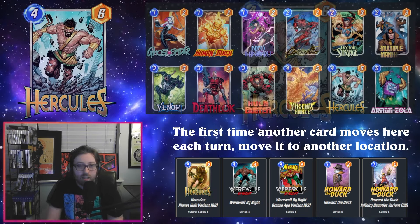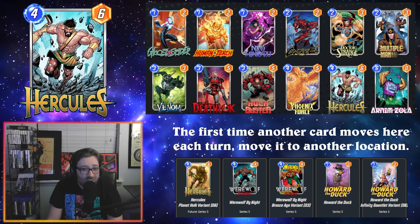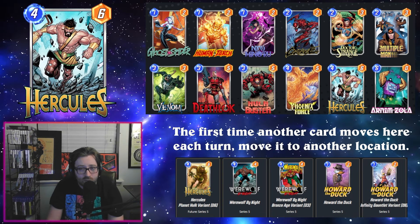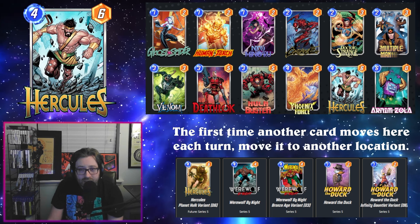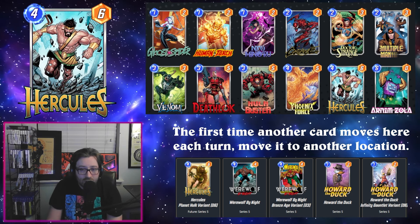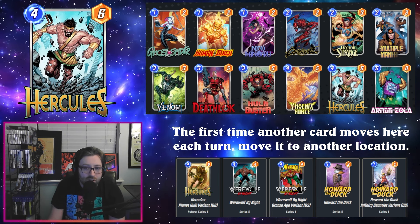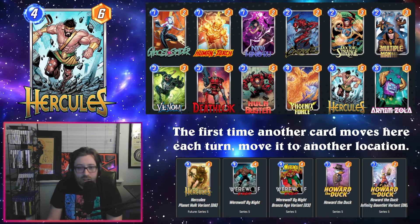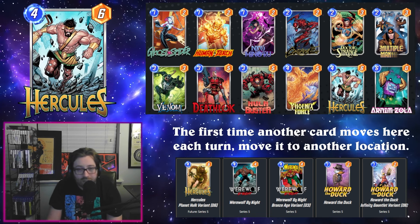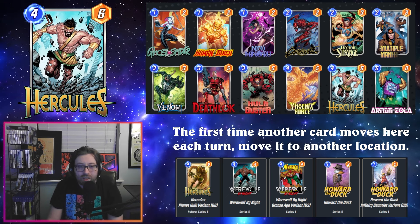Let's take a look at some day-one decks. The first deck is the one I think is most likely for Hercules to actually do something in, and that is Phoenix Force. The idea is we're doing our Phoenix Force combo shenanigans — eat up a Multiple Man or a Human Torch, bounce it around the board, and Hercules enables us to get some additional bounces. You get your Phoenix Force on turn four, play Hercules on turn five, move something into it.